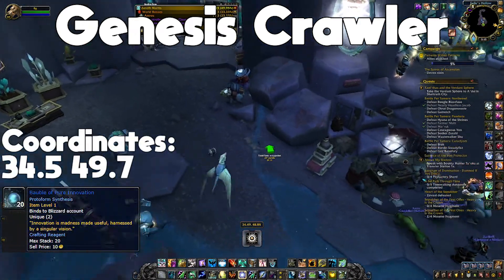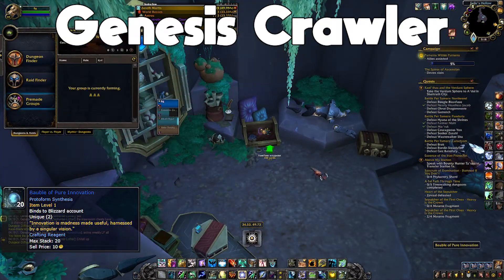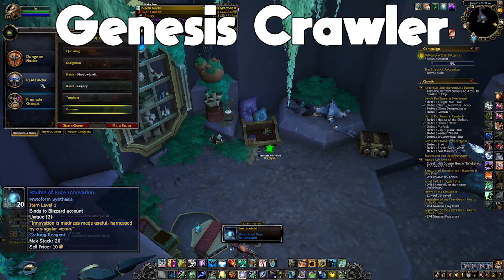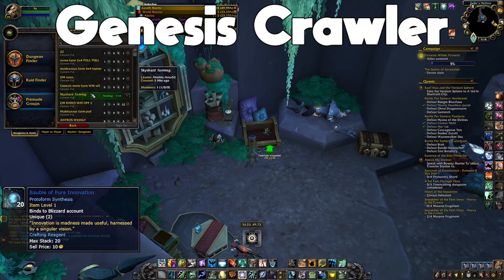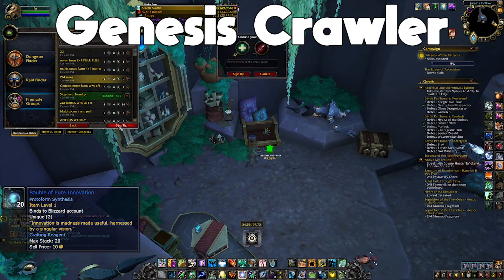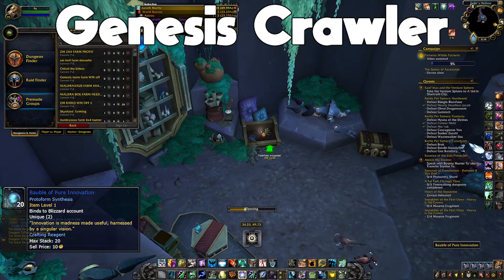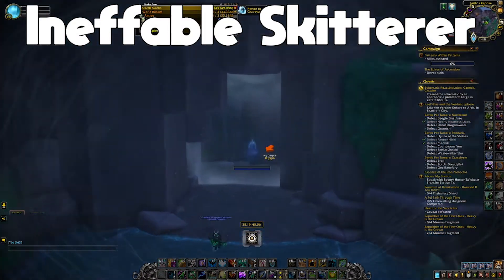The rare item you're going to need for Genesis Crawler is called Bauble of Pure Innovation. It's located in a bed in the back left corner of the cave where Farim and the Cypher the First Ones are. It has a very long respawn time, but it's very obvious if it's there — a shining purple sparkly thing. To get around the respawn time, you can realm hop: go into Group Finder, click on Custom Group, join random groups, and just leave if it's not there.